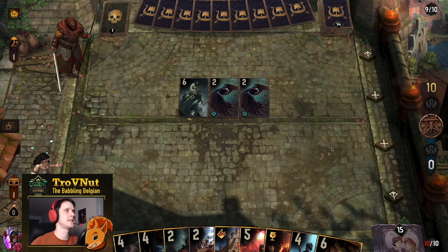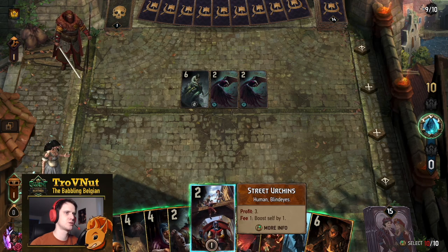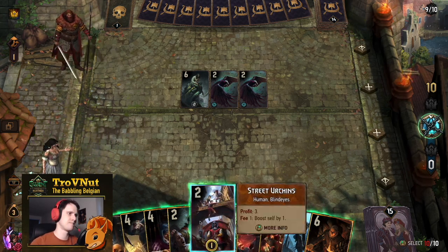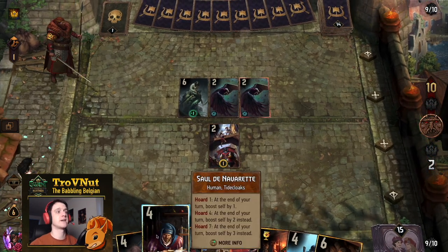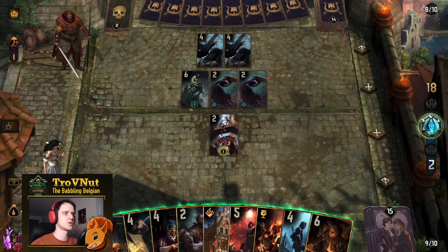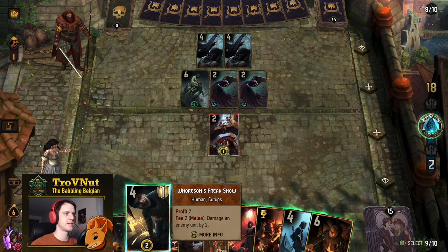This is Skellige so we're gonna get the discard package pretty soon. I do want to generate some coins to start — I can use the Street Urchins for that. Probably best to just use the Street Urchins: we get to six coins immediately, which is one shy of what we need for Sol. We definitely don't want to play Sol at six, so I think I'll just use Horsen's Freak Show — no, Shakedown is fine.